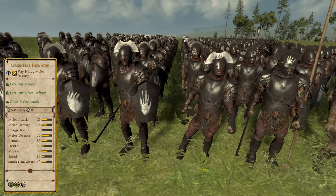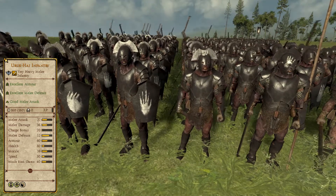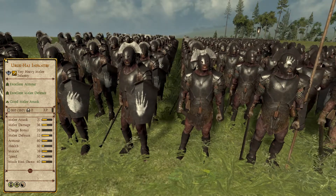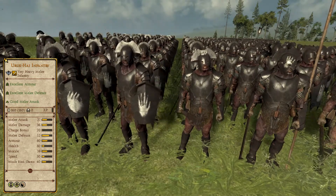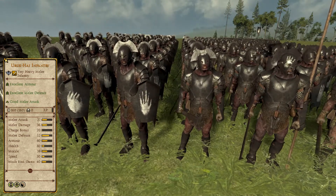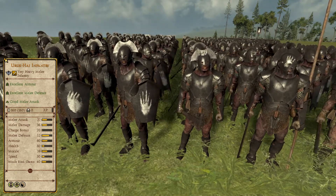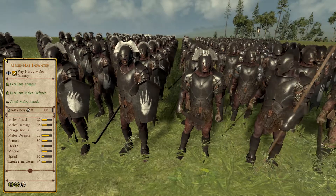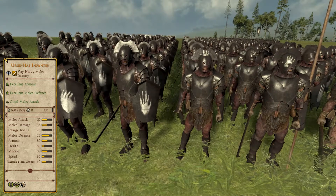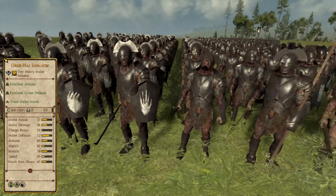Taking 7th place are the iconic Uruk-hai Infantry from Isengard. This unit of Silver Tier, Tier 3 Very Heavy Melee Infantry are the core of any Isengard army, especially when besieging enemy fortifications, making for a frontline unit that can fight tier 3 infantry to a standstill — far and away an improvement from the Uruk-hai Raiders. While this unit can't destroy settlements with fire like the raiders, they are far deadlier and tougher, being the iron fist of Isengard. However, because the faction does have the Uruk-hai Raiders filling a similar role at a cheaper price point, the Uruk-hai Infantry aren't ranked as highly as others.